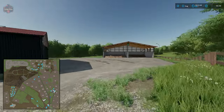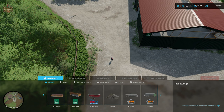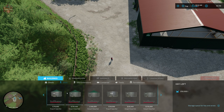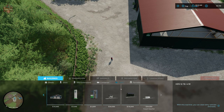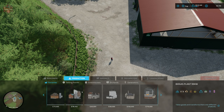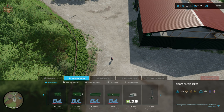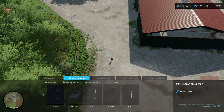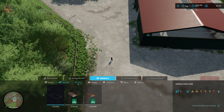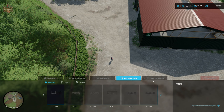Looking at build mode, under sheds we do not have the ability to place anything custom — everything is base game or DLC. Same for silos, extensions, containers, tools, and farmhouses. Sadly, under production, we also do not have the ability to place any of the mini productions — I was really hoping to see those listed as placeables. The only custom placeable included with this map is a custom animal pen for sheep pastures. Under landscaping and painting, we have fairly standard FS22 ground textures, standard FS22 plants, and standard FS22 trees.